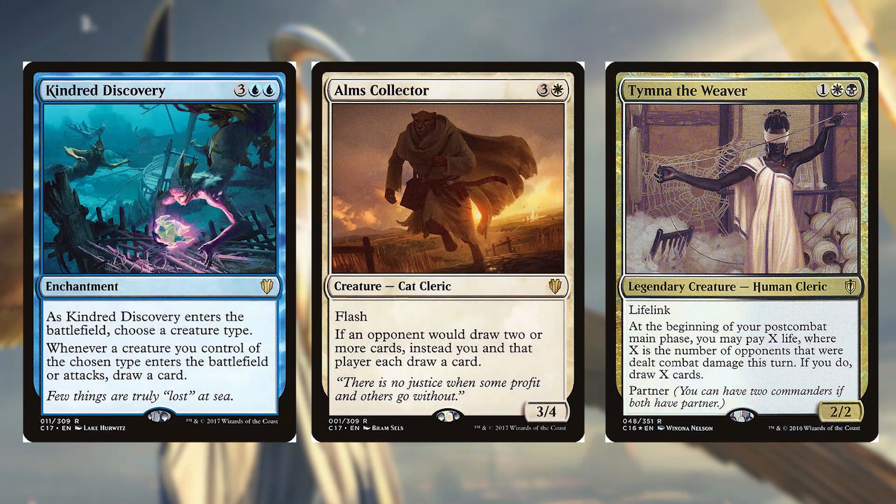Kindred Discovery for three and two blue is an enchantment — as it enters the battlefield choose a creature type, and whenever a creature you control of the chosen type enters the battlefield or attacks, draw a card. Alms Collector for three and a white is a 3/4 cat cleric with flash — if an opponent would draw two or more cards, instead you and that player each draw a card. Tymna the Weaver for a colorless, a white and a black is a 2/2 human cleric with lifelink — at the beginning of your post-combat main phase you may pay X life, where X is the number of opponents dealt combat damage this turn; if you do, draw X cards. Kindred Discovery is great for tribal decks with blue. Alms Collector really helps white, which struggles with card draw. Tymna promotes combat and rewards you for what you'd normally be doing in white and black.